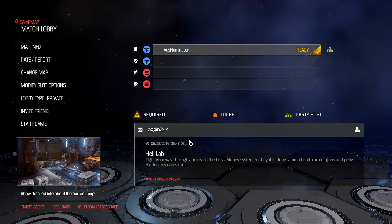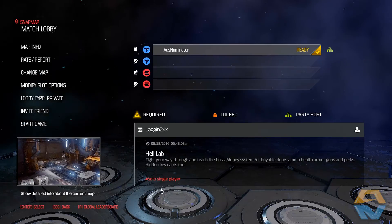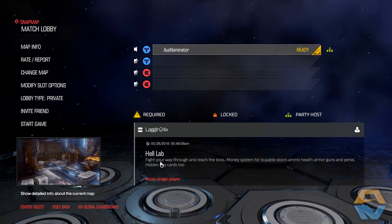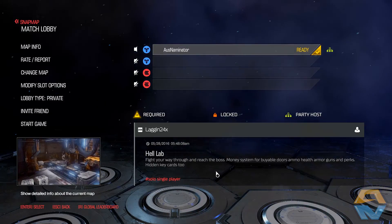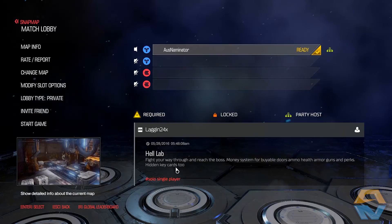Hey, what is going on guys, OzNaminator here, hope you guys are doing well. Welcome back to Doom and in today's video I'm going to be exploring the new Snap Map ability. The Snap Map allows you to use an in-game map editor to create your own custom maps. Today I'm going to be checking out Hell Lab by a fantastic zombie YouTuber known as Lagan24x.